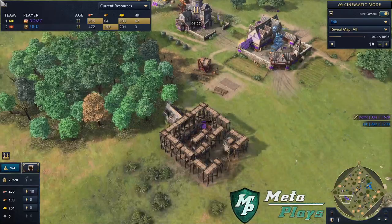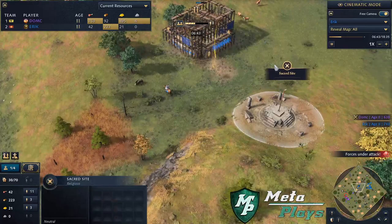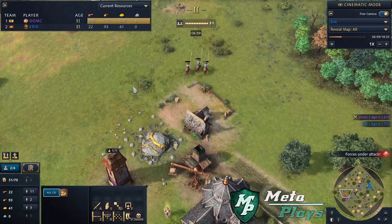Is Eric going to go for a barbican on the deer? DOMC is working towards castle age and going to add a barracks. A barbican near the relic, the sacred site, and the deer — this will be nice for Eric because he can get on the deer, leave villagers here, and start adding production right behind it. DOMC sends the barracks to defend, but is otherwise working towards castle age. He's forced to garrison once again, but might be able to pick off another horseman — and he does.